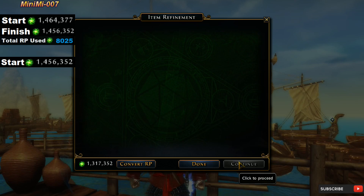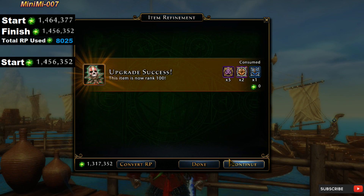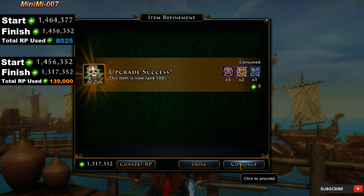Hopefully this one would be the lucky one. Let's keep going at it. There we go — we are successful, this item is now rank 100. If you're going to use an artifact all the time, it's important to get it all the way to mythic, as the cooldown would only be 60 seconds.